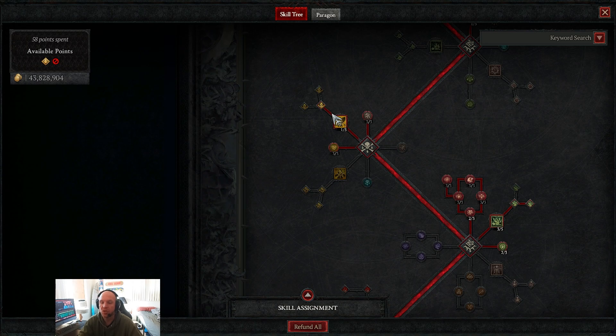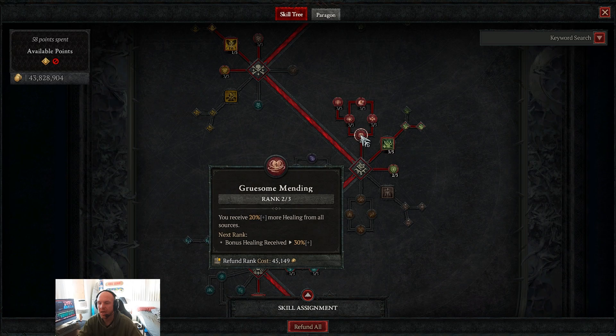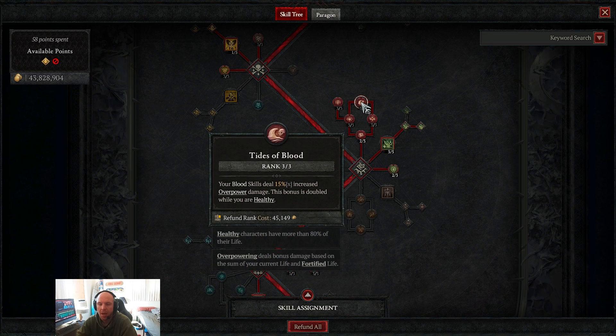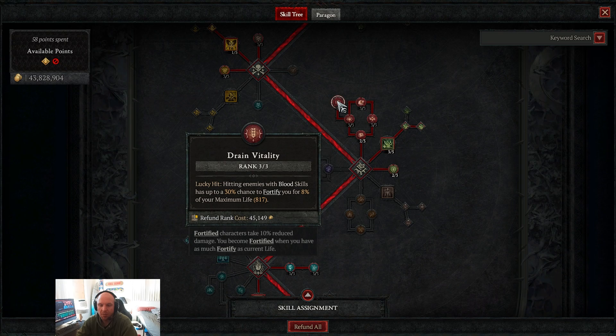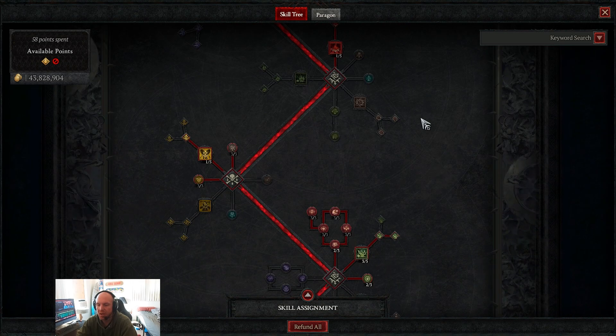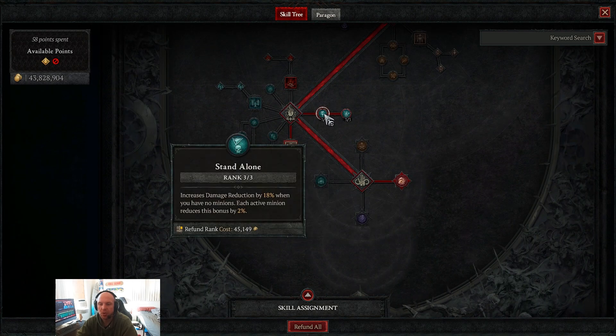In our corpse and macabre skills, we take most things in the blood section. Two points in Gruesome Mending for 20% increased healing from all sources. Three in Transfusion for 9% chance to create a blood orb. Three in Tides of Blood for 15% increased overpower damage. Three in Coalesce Blood for 18% increased damage while healthy. Three in Drain Vitality, giving a 30% chance to fortify when hitting enemies with blood skills — our two main fortify methods.